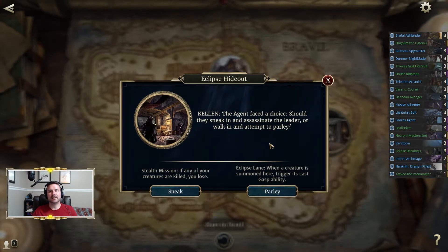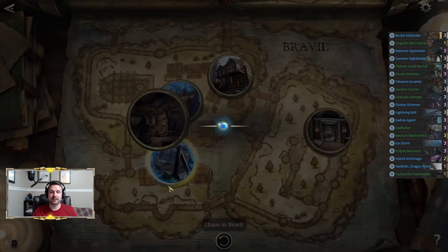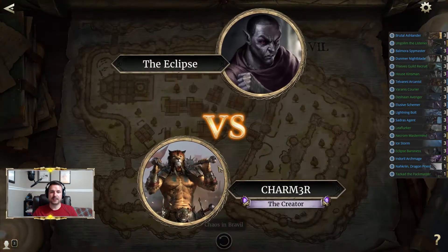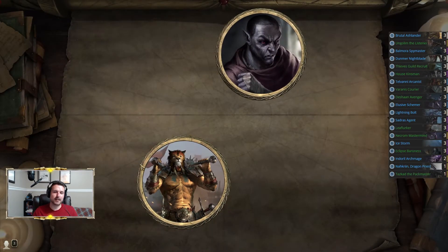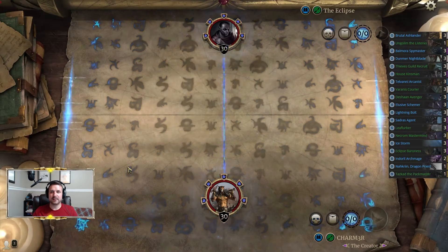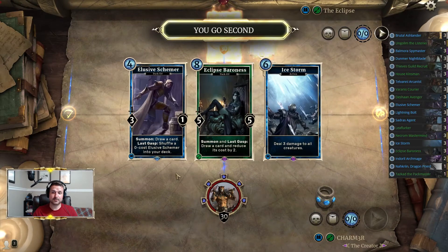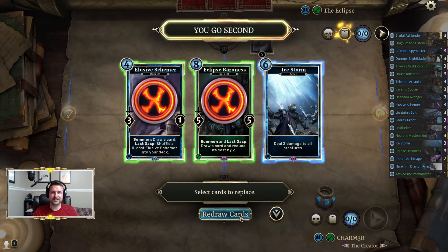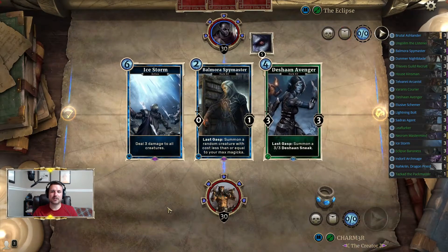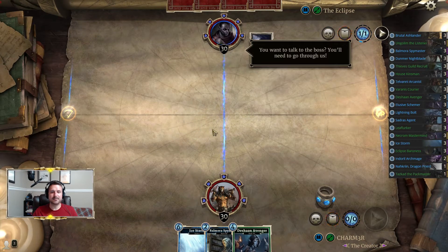For this video we are taking on Eclipse Hideout on master difficulty and we are choosing the parlay option. The parlay option means that the field lane is replaced with the eclipse lane, and the eclipse lane will trigger the last gasp effect of any creature played there. As you can tell from the list on screen, we're just going to run a massive amount of things with last gasp.